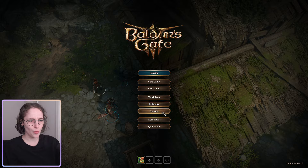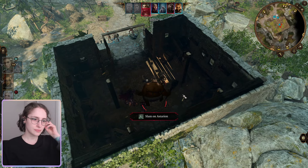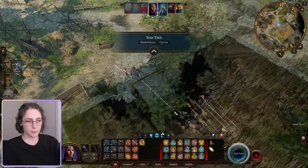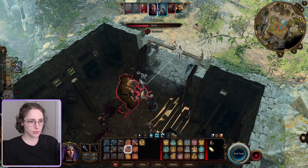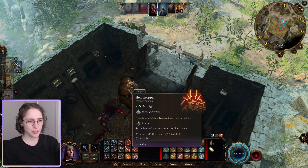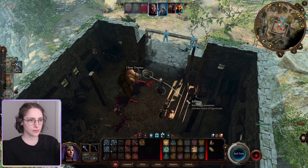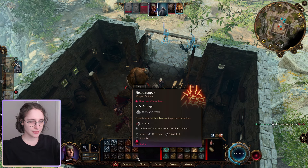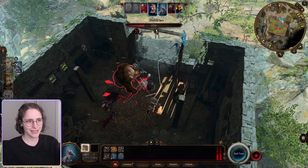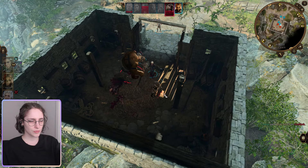Why is this so loud? There we go. I don't want to use too many spells for no reason. Heart Stopper - whoa, Chest Trauma! Target loses an action. Damn, this is a really powerful attack. We also gotta focus this guy.